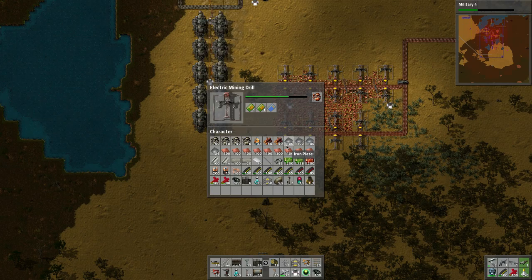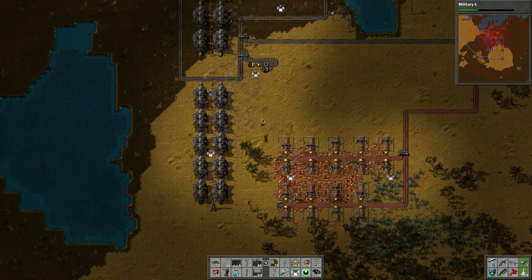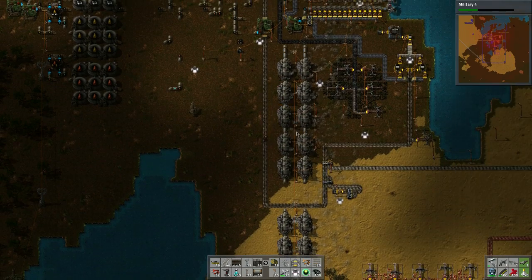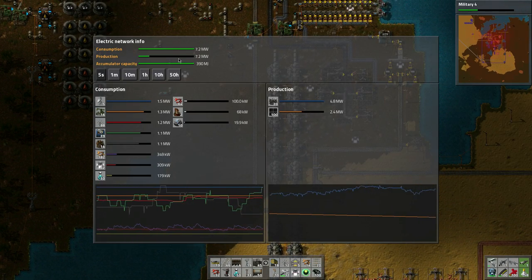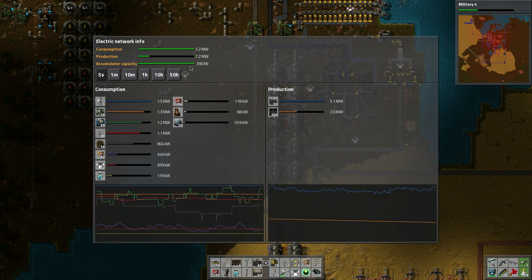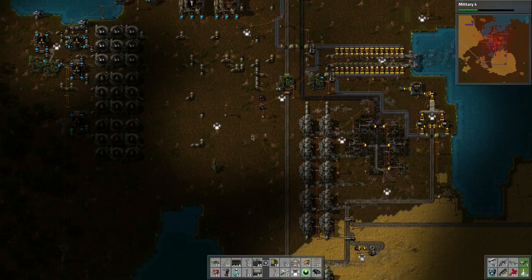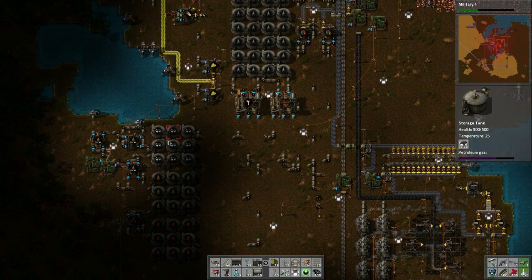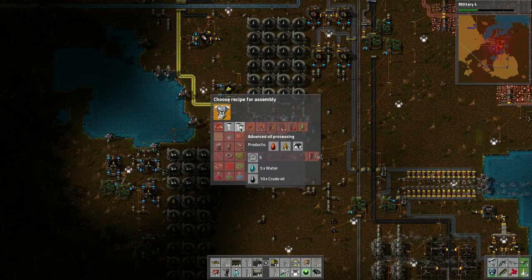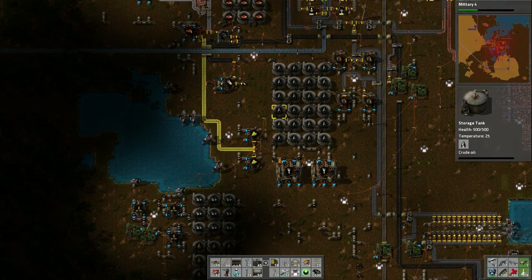I think yeah, these guys have efficiency modules in them. So if they ever turn on they don't use much power. Let's take a look at the power - yeah, this is slowly going down but the accumulators aren't kicking in, and I don't know why. I don't know how to get them to kick in unless that has something to do with just how the power is done. These tanks - this is filling up with crude, kind of sort of. We'll have to tie in water into it sometime.